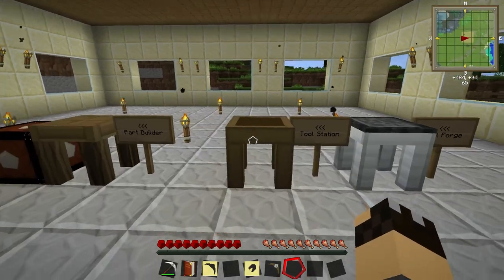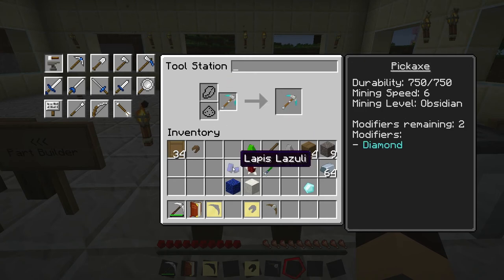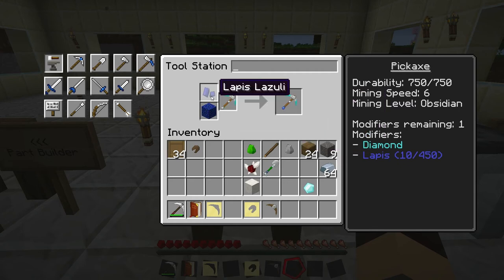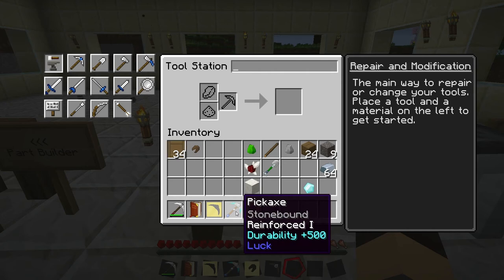You can build multiple modifiers into a tool or weapon. As we saw, we put the diamond modification onto our pick, but let's put another modification on there as well. If we put our pick back in, then add a single piece of lapis at the top and a lapis block at the bottom, this will add luck - one of the recipes that is in the book. The more lapis we add, the longer the luck will last. When you add more lapis you can put single individual pieces at the top or blocks at the bottom - the more you add, the longer it lasts. So I'm going to get 10 swings from it before the luck runs out. You can tell the colour of the handle has now changed. So I now have an iron pick that is reinforced, has extra durability, will mine through obsidian like a diamond pick, and also has luck on there.